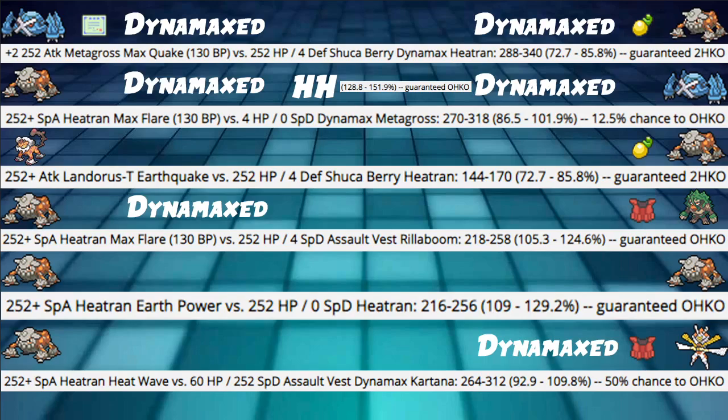But still, max Attack Weakness Policy Metagross Max Quake into Dynamaxed Heatran hits 72 to 85%, which is a guaranteed 2-hit KO. Awesome stuff — we lived that attack, which is great.